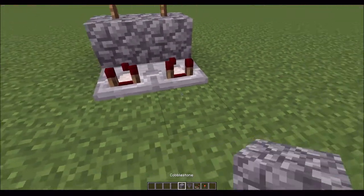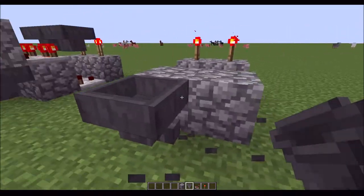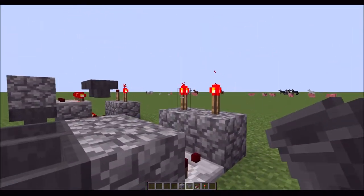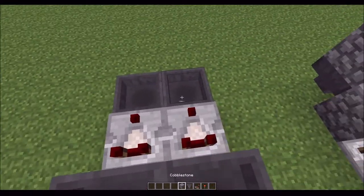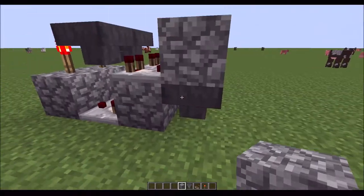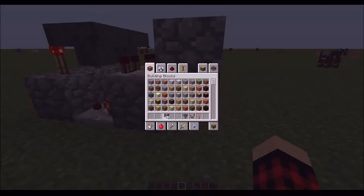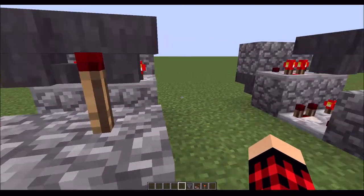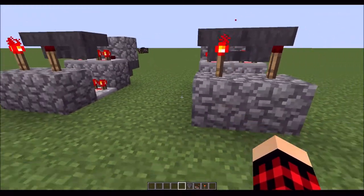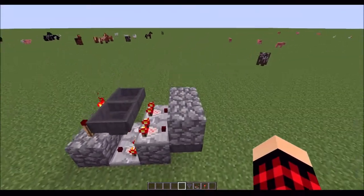I put two comparators right into it, drop the two comparators down. I then put the hoppers in facing into each other. I then put another two hoppers in right here, take the comparator output from them, go in like that. Then I put one object in there and then however many you want up here — and that's it. It is so easy to make; I'm surprised I've never seen this before.